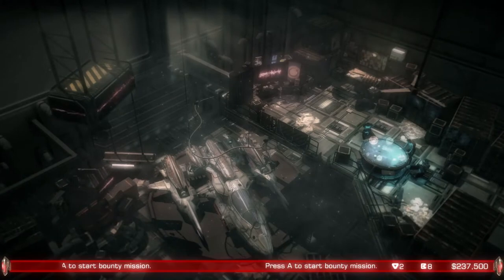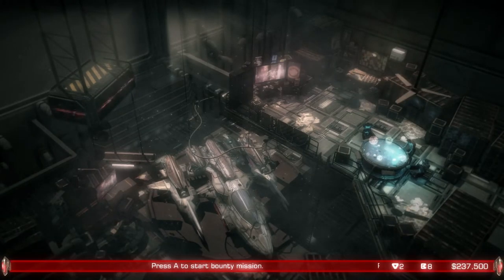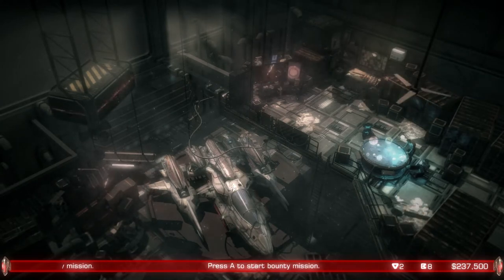Our game is about Hal Markham, a bounty hunter working off the books for the galaxy's largest corporation, Syntax. What we're looking at here is his garage and home in Dig City. There's a lot to do here, but we're going to cover that another time.